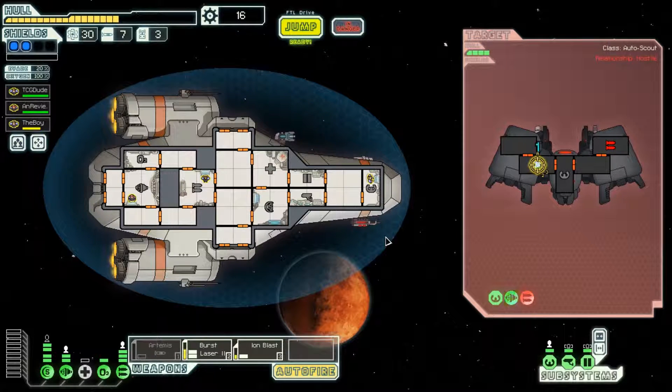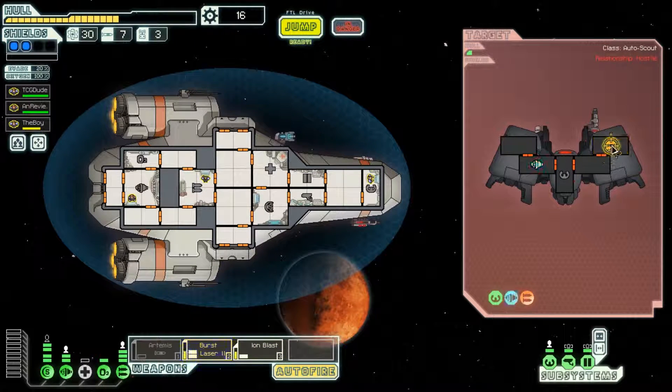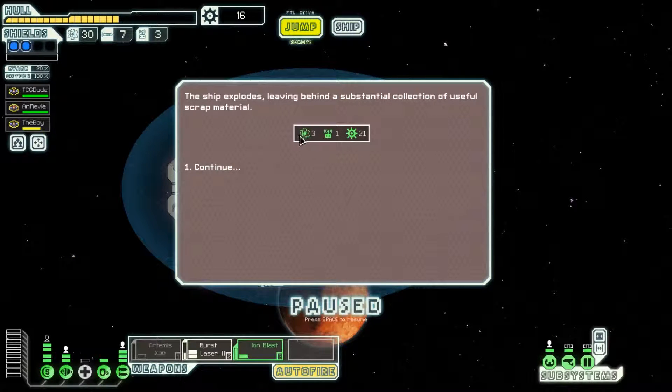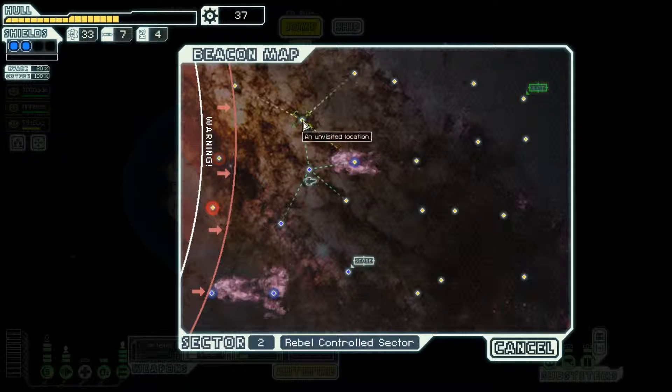The only thing I don't like about this setup so far is that we're a little behind in setting up our crew's experience. Try to disable those weapons, just kind of keep the pressure on. And he's pretty much gone. Three fuel, one drone, 21 scrap. So far so good.